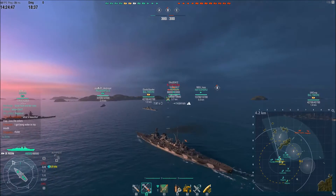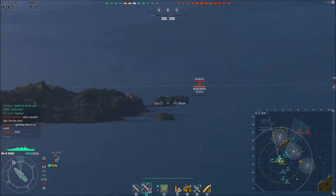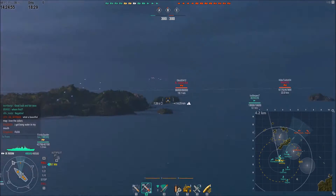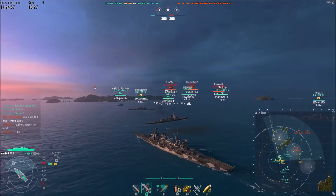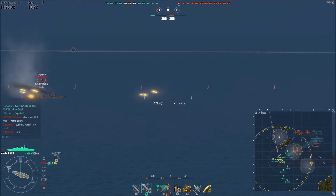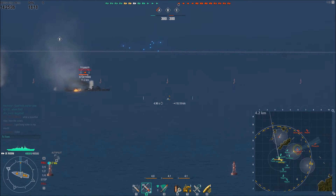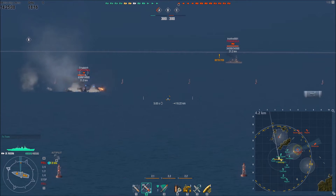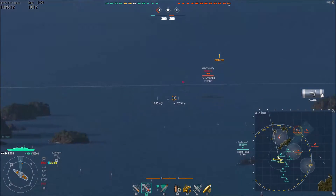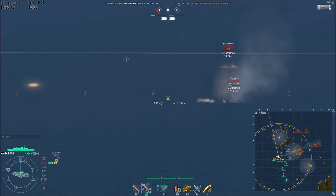An enemy North Carolina gets spotted heading over to A, and there's also an enemy Nagato heading over there as well. A Hachaharu gets spotted at B, and objective A has also started to be taken, so we're going to have to go in there and figure it out. I take my first pot shots at that enemy Hachaharu as he goes into his smoke, and I get some decent hits — five hits for about 3,000 damage. The first salvo of the game was a success.